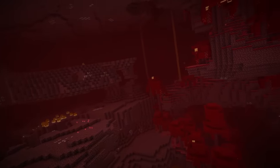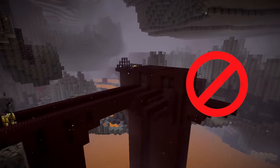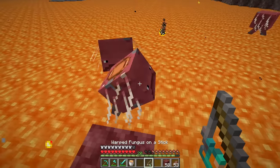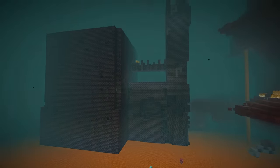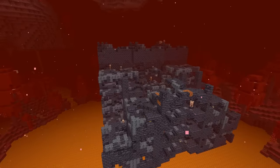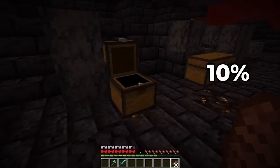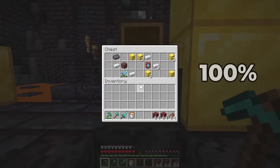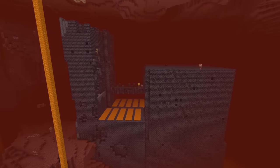Bastions are found all over the nether, except in the Basalt Delta biome. To find one, you just need to explore the nether. However, if you find the nether fortress, there will be no bastion close by. An easy way to explore the nether is by riding a strider on the lava — place a saddle on the strider and use a warped fungus on a stick to ride it. When you've found the bastion, you need to know that there are 4 types of bastions: bridges, hoglin stables, housing units, and the treasure room. You have a 10% chance to find the smithing template when you open any chest, so ideally you want to find a treasure room bastion.